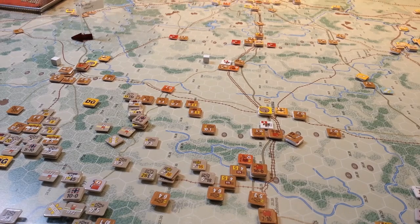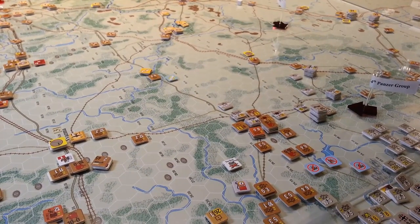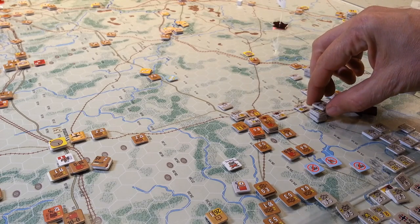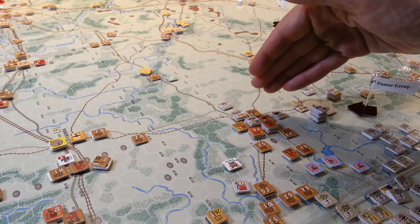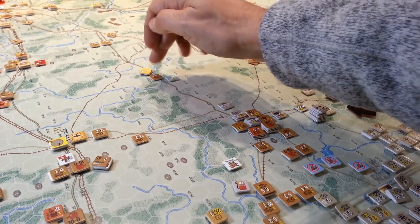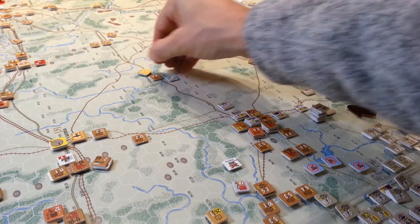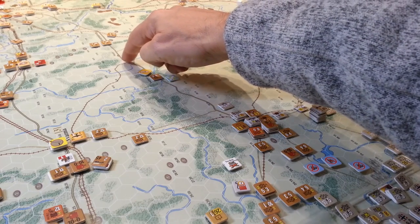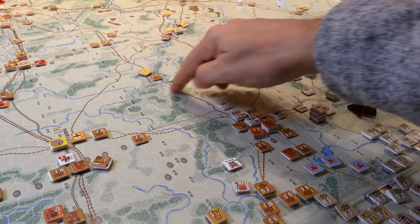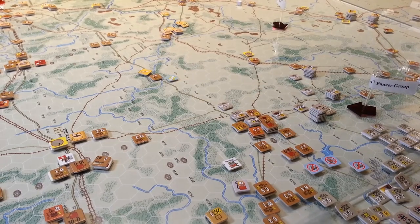So getting to Vyazma this current turn may not be viable — maybe it needs to happen next turn. Alternatively, there are elements of the 11th Panzer here and forces from 2nd Panzer that we could redirect. There's a five-factor unit in Stratmo that's very weak. If we hit that and got to that hex, we'd be well out of supply, but getting somewhere in here could block supply for a significant number of Soviet units.